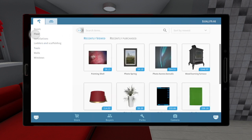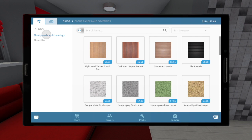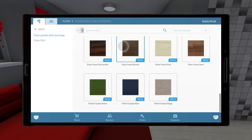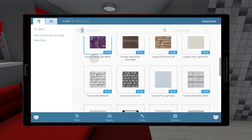Now if we go down to floor, you can see rugs is no longer in floors. We do have our floor panels and coverings, which is the wood as well as the carpet. And we have our floor tiles right here.